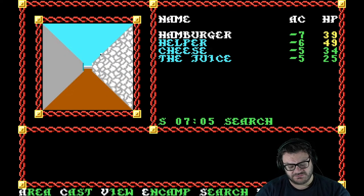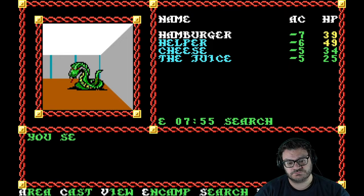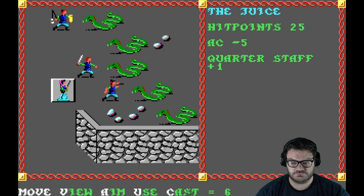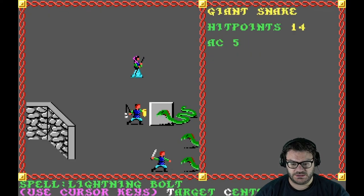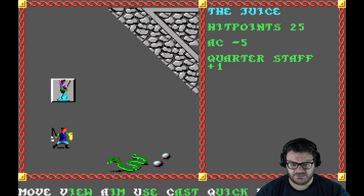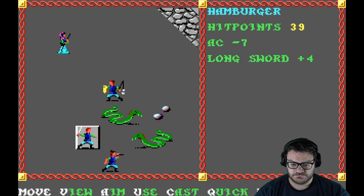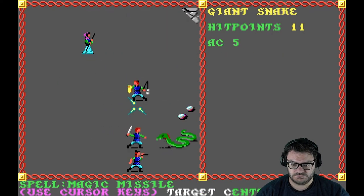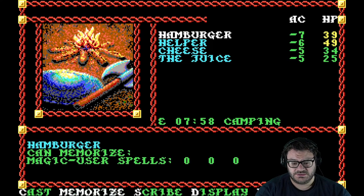Final quadrant of the outer castle — southeast. I think there are giant snakes in here who can poison and kill you. I see giant snakes — there's a lot of them. Lightning bolt — lightning bolt, you are my friend forever and always. Lightning bolt again. Giant snake — it has one hit point left, killed it dead. Let's get some of our spells back — that'd be a good idea.